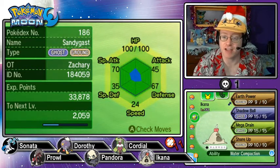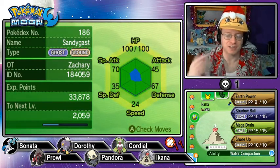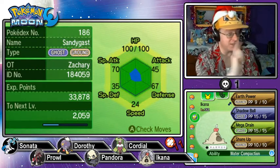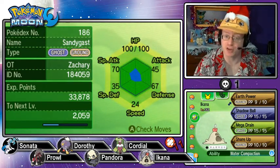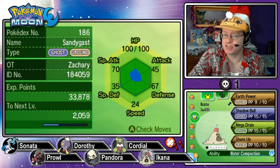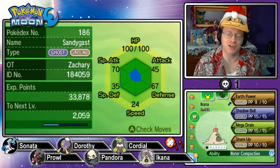Next we have Icona, the Sandy Gast, traded to me from my nephew. He is a serious Pokémon — I keep forgetting the gender. I see a pile of sand and I don't think male or female for some strange reason. Water Compaction ability, sharply boosting attack when hit by a water move. Moveset is Earth Power, Shadow Ball, Mega Drain, and Shore Up. I guess Water Compaction makes sense because when sand gets wet, it solidifies and hardens into mud.